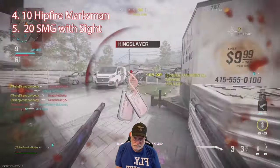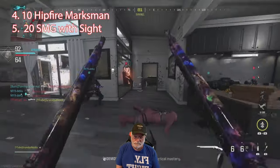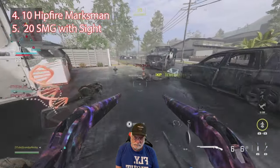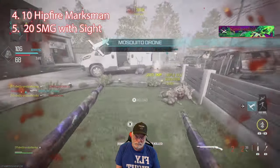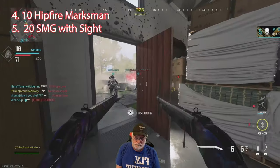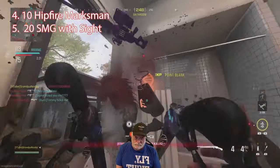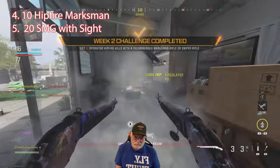Going after the strawberry target — I'm going to come back and get her. Where is she? Still there — yes. Got her buddy, and him too. Quick triple kill! That makes those 10 hip fires go away. This made the hip fire with marksman or snipers so much easier. I don't know if they intended it to work that way, but I guess they must have since they put the Mark 2 as one of the required weapons. And there it is — the hip fires are done.